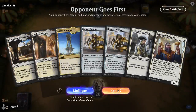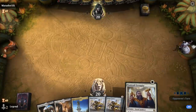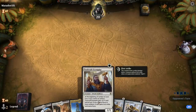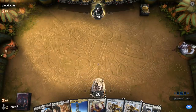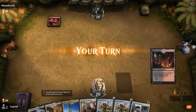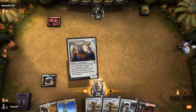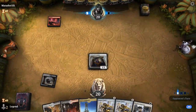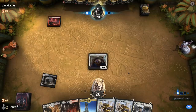We're on the draw with a fine opening hand: turn one Toolcraft Exemplar, turn two double Beaumont Courier. Typically want to lead with Exemplar. Opponent plays turn one Mountain, and I'm probably going to play Spire of Industry next turn so we don't have to take any damage from our shock lands just yet.